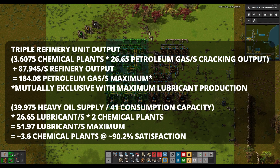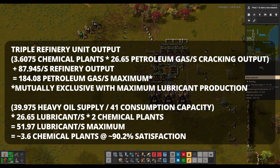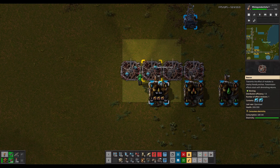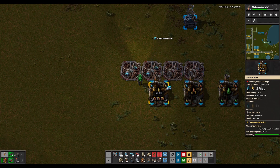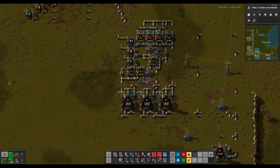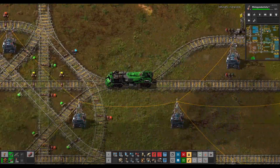One of these units produces about ten times as much as the single refinery example, and consumes only six times the crude. These units chain together, making a modular design really easy and fun to work with. The number of beacons and refineries are truly variable — while I prefer the speed plus productivity combination for space and resource efficiency, there's a case to be made for efficiency modules instead if you have plenty of crude. Regardless of your preferences, I hope this video has been helpful. See ya!